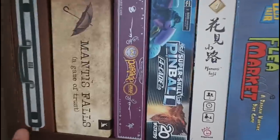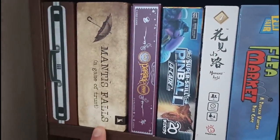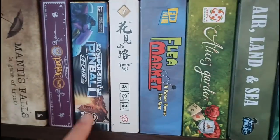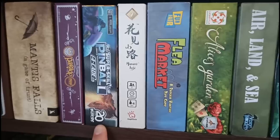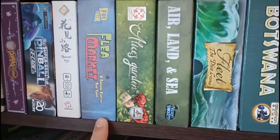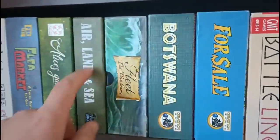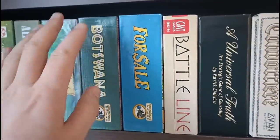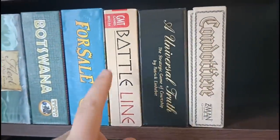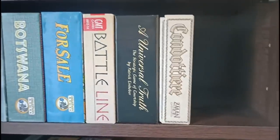Below this, more fillers with Fugitive — haven't played this one in a while. Mantis Falls is a two- or three-player social deduction game I haven't tried yet. Parade — great filler. Super Skill Pinball — I like the concept but it goes on a little bit too long. Hanamikoji — one of the best ever. Flea Market — massively underrated; I don't understand why it's so poorly received, it's really good fun. Alice's Garden — a polyomino game done fantastically. Air, Land and Sea. Fleet: The Dice Game. Botswana — going to be reprinted soon, I believe. For Sale — one of the absolute classics, a pillar of my collection. Battle Line. A Universal Truth — a really cool multi-use card game. And Condottieri, which has become one of my favourite go-to games.